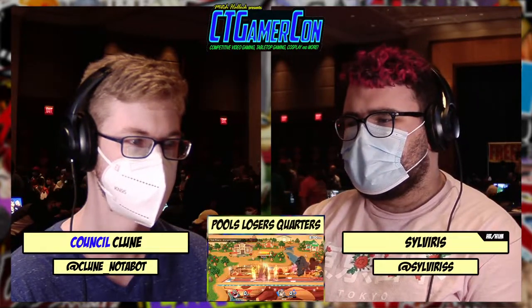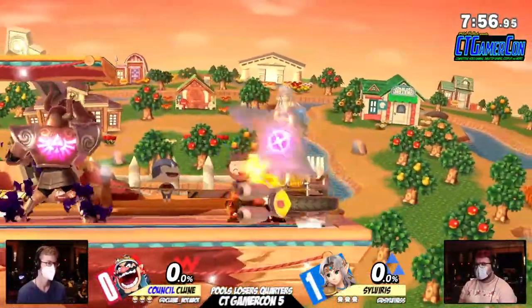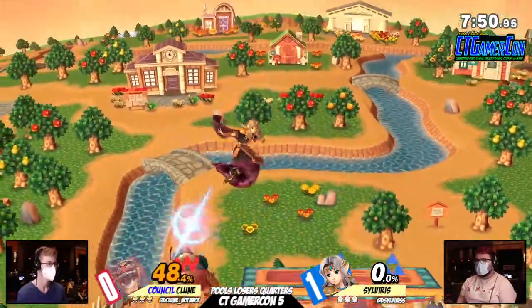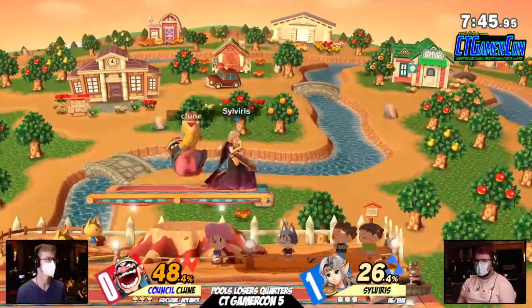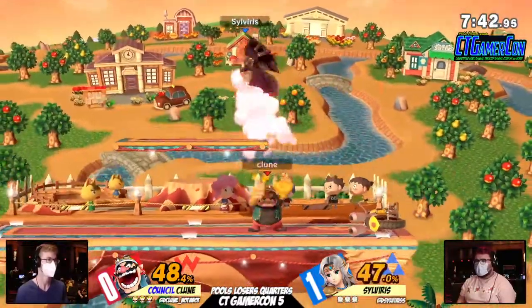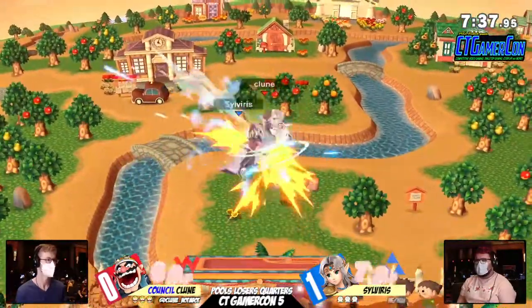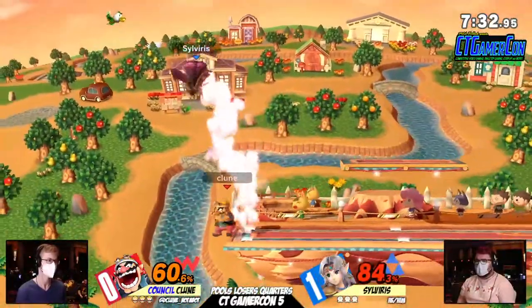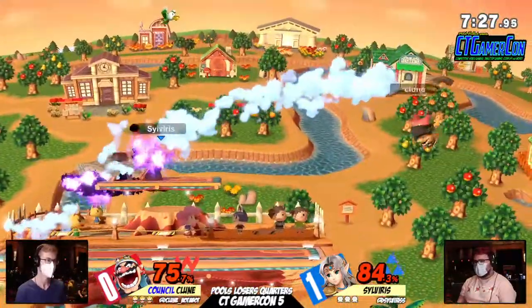Game two going in — interesting, going to the Wario, still on Smashville. Wario on Smashville is not terrible. I feel like you would want to play a little bit slower against Sylvera because Sylvera looks comfortable running in. This is the type of Zelda gameplay I really love — you can just play so aggressive. But Wario does have a little bit more juggle potential. Kloon is now going to take a little bit of a percent lead, and we have the edge guard, but nothing confirmed quite yet.